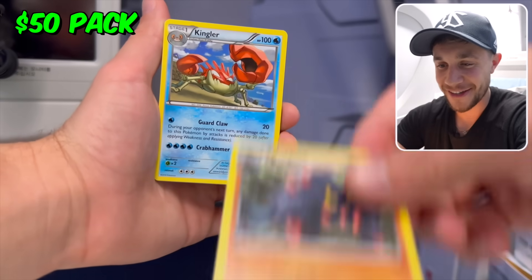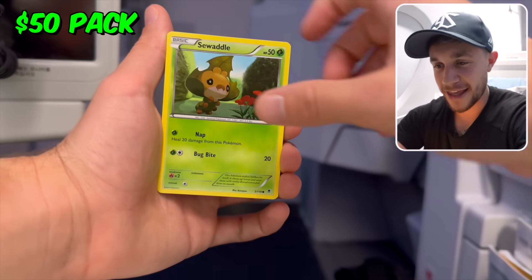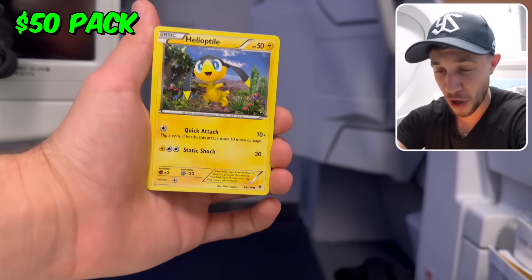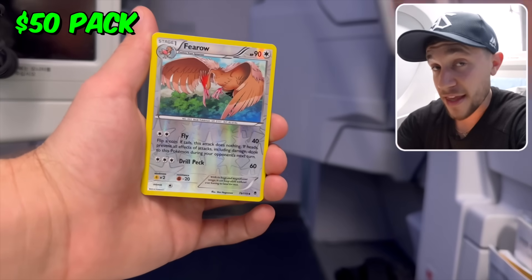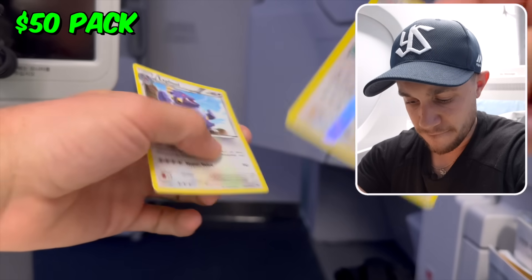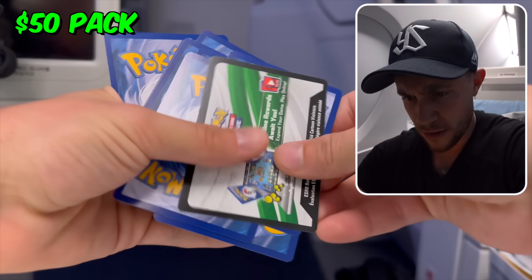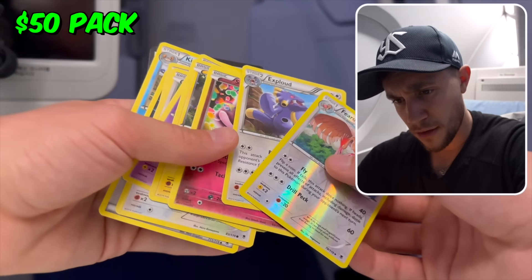Something really cool is happening on the channel very soon with those graded cards, so stay around and make sure you're subscribed because it's going to be really exciting. Okay, Swirlix, let's go. This is Phantom Forces — in this set we're looking for Gengar. Wasn't that a white code card? This means there should be a hit, right? This is X and Y. I don't know what just happened there. That was $50, by the way.